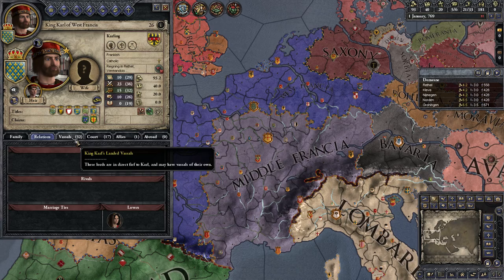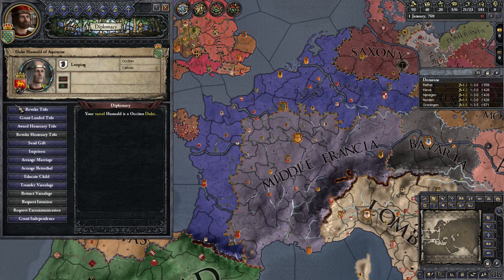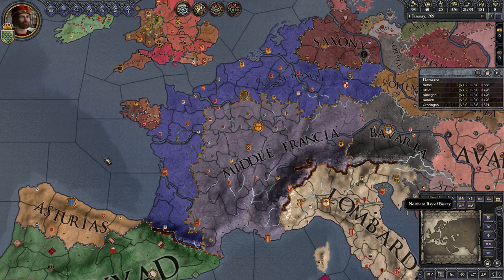Now what else is there to do before we actually get started — just doing the setup. The Duke of Aquitaine does not like me. Can we get rid of him? Plot power. That's right, they got rid of the assassinate button — you have to choose a plot. That's going to be a bit of a problem, I think. Why does he hate me? They intentionally made Aquitaine hate Charlemagne. Why? That's no fair.